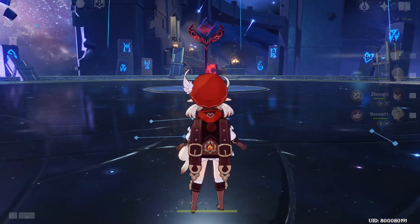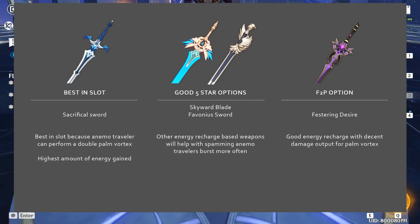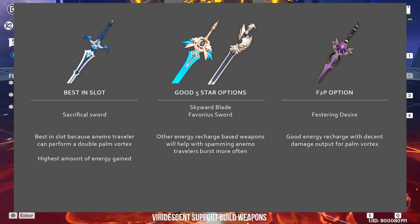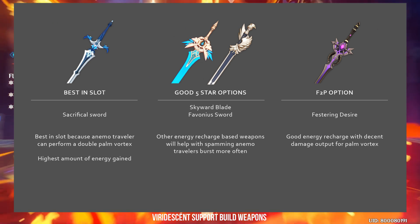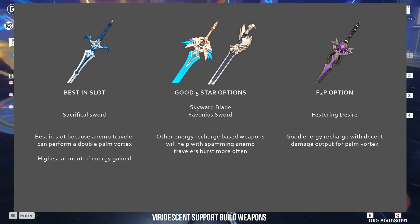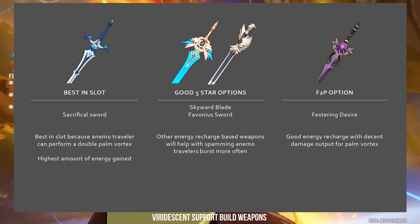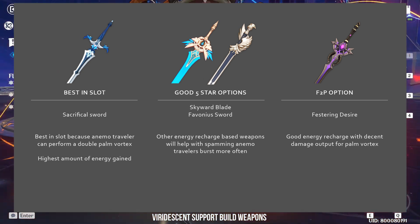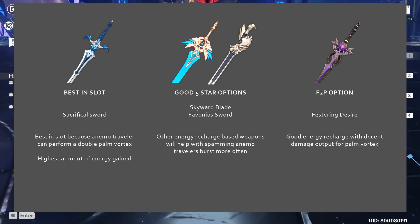Next will be Anemo Traveler's weapon options. Your weapon choice may differ depending on whether you are playing a sub-DPS or Viridescent support role. For a pure Viridescent support build, weapons that give energy recharge are best, to allow Traveler to spam Gust Surge more — DPS is not important, as all you want is to keep reducing the enemy's elemental resistance. The best-in-slot for this build is Sacrificial Sword, which not only provides energy recharge but also allows Traveler to double-cast Palm Vortex, even the channeling version. Double fully-charged Palm Vortex is the fastest way to generate energy. Other good options are Skyward Blade, Favonius Sword, and Festering Desire. Since Festering Desire is a free-to-play weapon, anyone can make use of a full support Traveler with little to no investment.